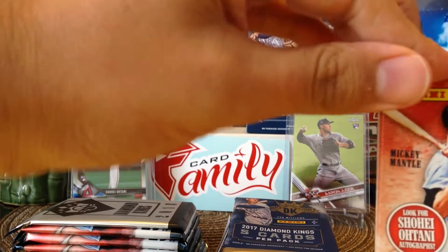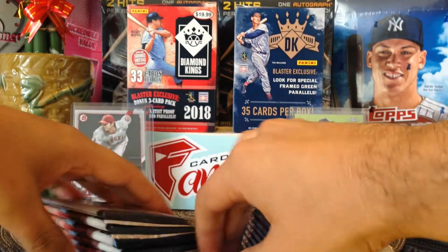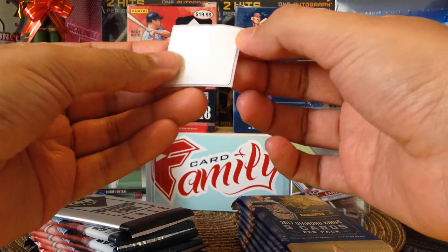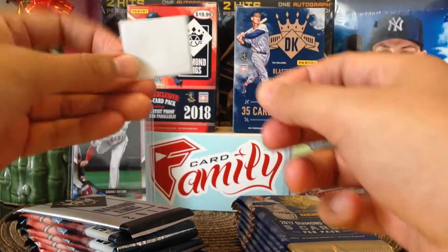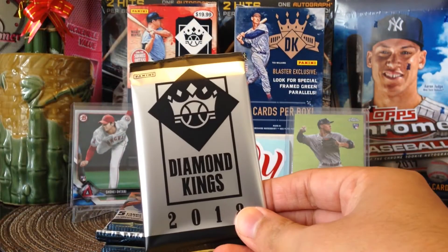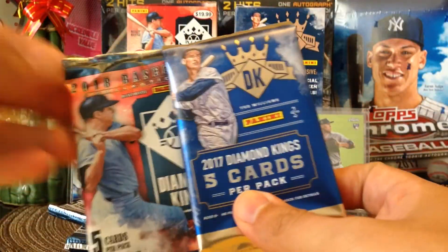Have you guys broken this before? I'm pretty sure you have — let me know what you guys got. Oh, what's this? A security sticker — they just put it in there and didn't even take out the sticker. Okay, so here is the exclusive one, we'll hold that one to last, and this is the way the packs look — foil wrapping on it.